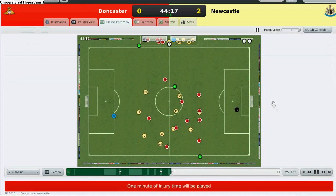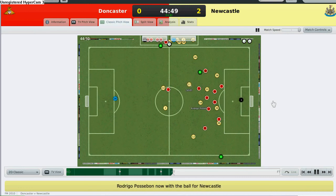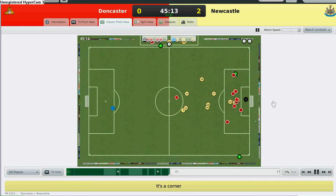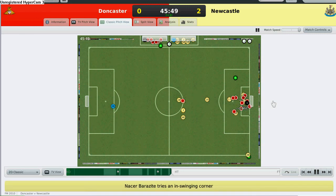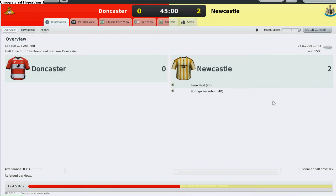That is exactly what I bought Rodrigo Possebon for. Rodrigo Possebon, Alan Smith, Leon Best, Rodrigo Possebon, Alan Smith — he crosses but the ball doesn't connect to my attackers. Now I have a corner in my favour. Barazai crosses the ball but it's cleared by James Chambers. We are still having the ball and it's half time — 2-0 at 45 minutes.